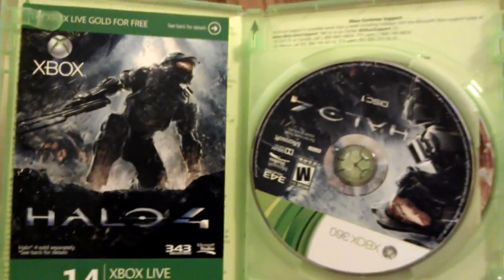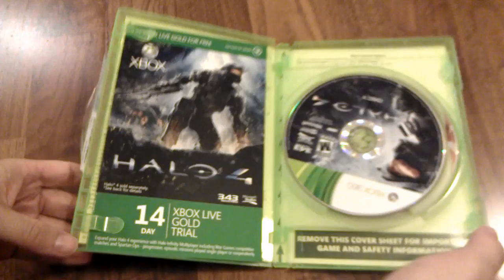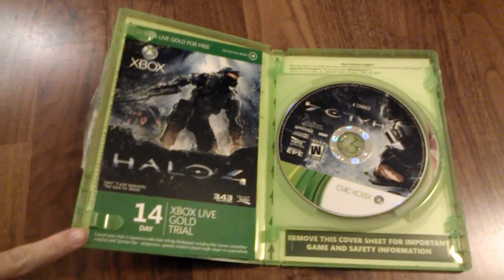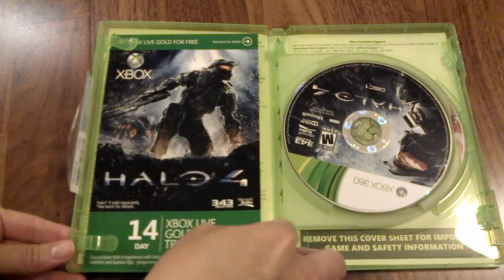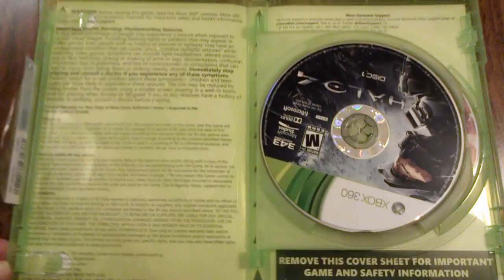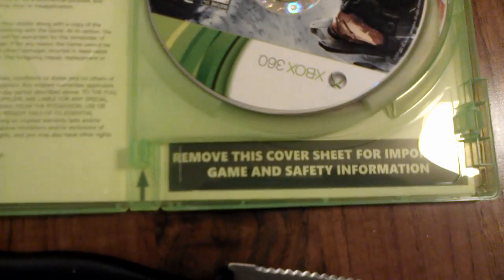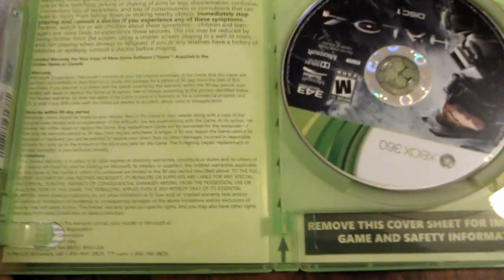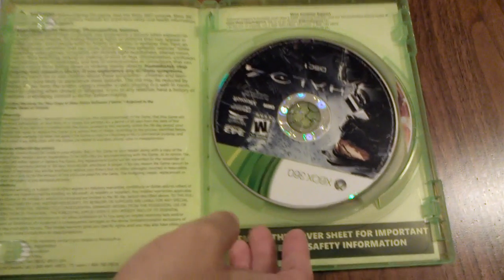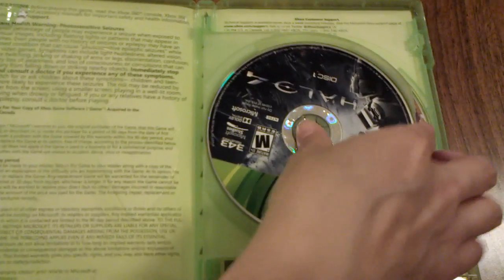When you first open it up and lay it flat, you're going to see the 14-day trial on the left and the discs on the right. Is there a manual behind that trial card? Looks like all we've got is the trial card. Underneath there's just some warning stuff — so there's no actual manual in the box, just some legal information.